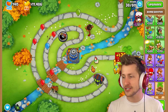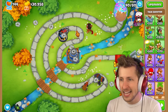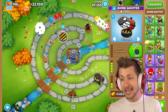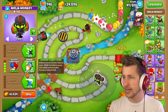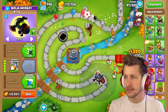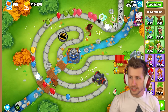The mini MOAB — oh my gosh, it does shoot out mini MOABs! It's pretty strong too, it just three-shot him. Now let's see if we can notice the Grand Saboteur — ready, three, two, one... That is noticeable actually! The balloons are now just constantly moving slower, you can definitely notice it.